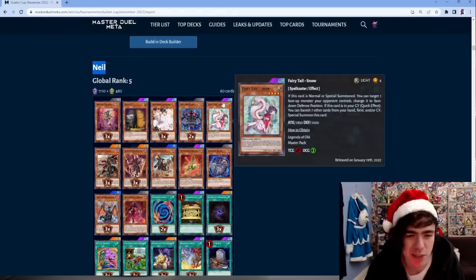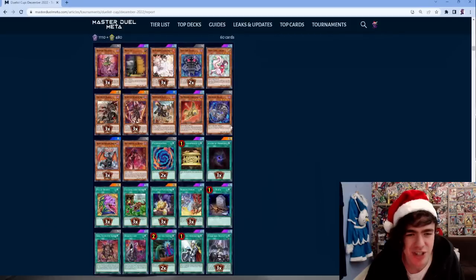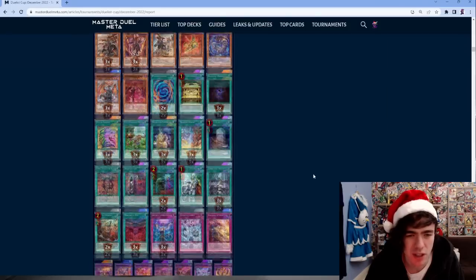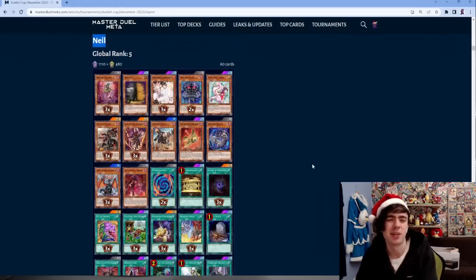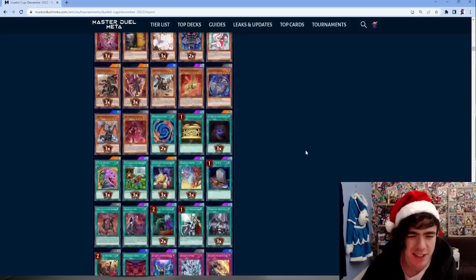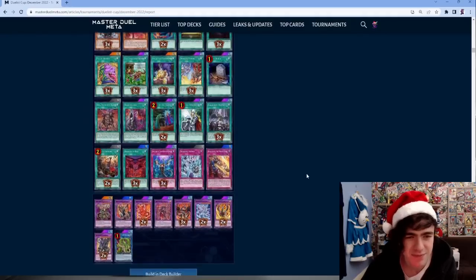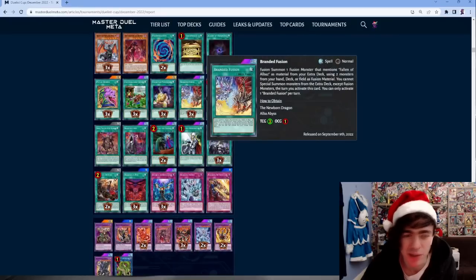Number 5: Neil with a Branded decklist. Shaddoll and Grass stuff - just one Shaddoll card. A 60-card Branded Shaddoll list. If it was hard to get Branded Fusion copies, running 60 cards makes sense since if you draw three copies of Grass you're probably set anyway - just draw either of those, draw this guy, and you're good to go.